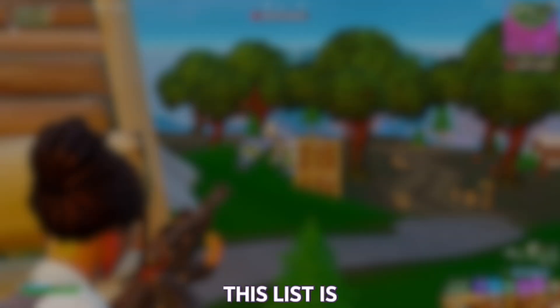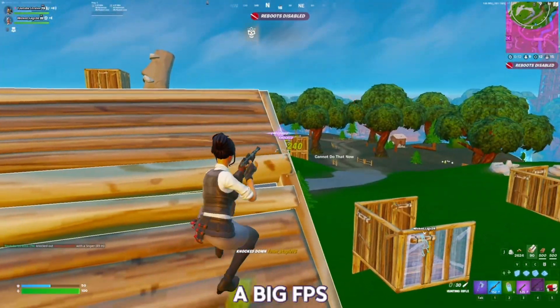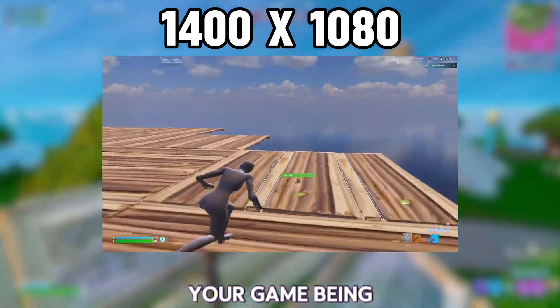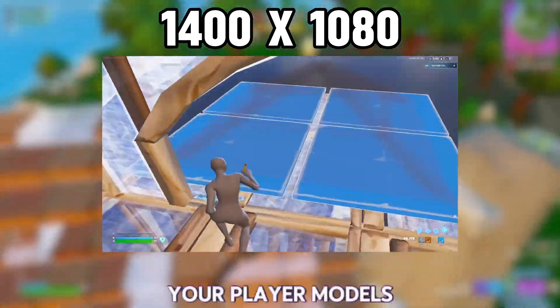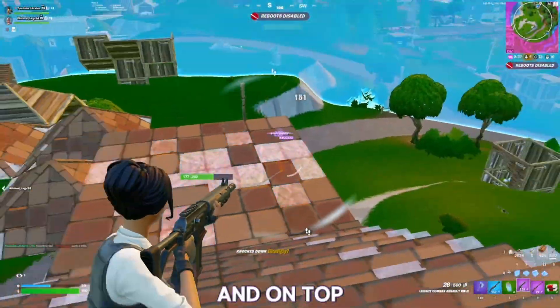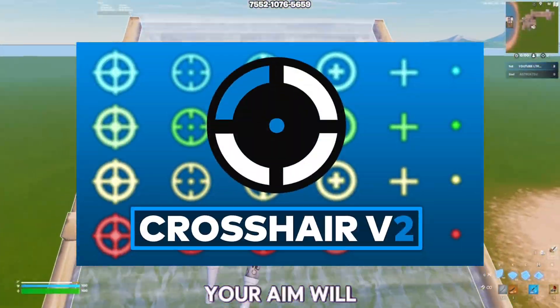The most stretched resolution on this list is 1400x1080. This stretch resolution will give you a big FPS boost upwards of 20%. If you like your game being stretched, you will love this one. Your aim will be insane because your player models will be huge, making it so easy to hit shots. And on top of that, if you pair this resolution with a custom crosshair, your aim will become even more insane.